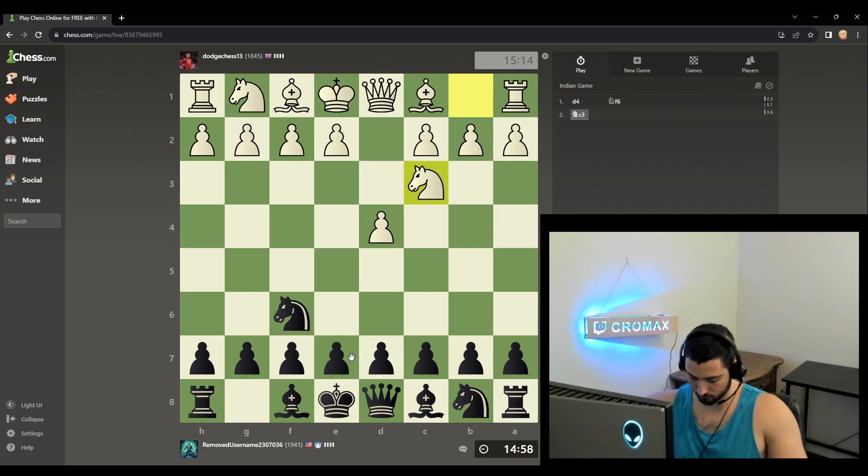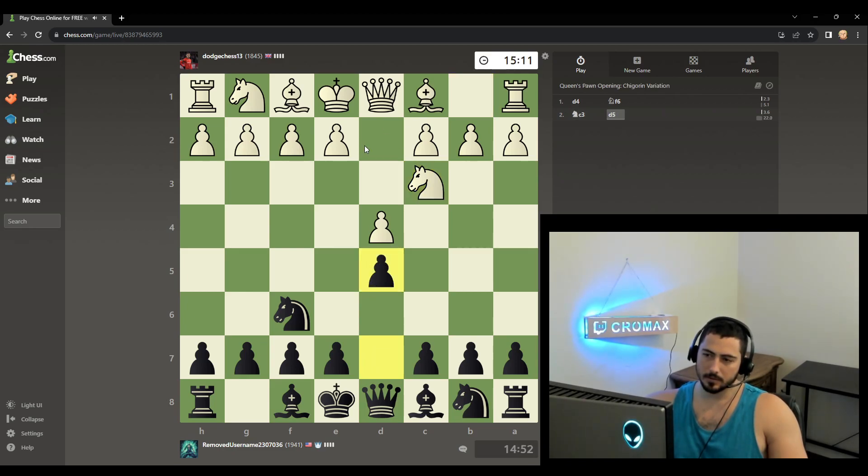Knight C3. What? What is this good stuff? I'm just going to go here, and he's going to go here, and I'm going to go here, stopping his idea. So he's playing the Jobava London. But now that I've played a6, I'm pretty sure this knight has nothing else to do. So I'm going to do just normal stuff.